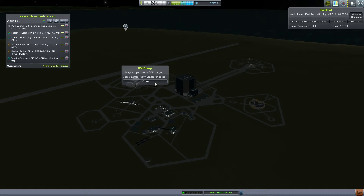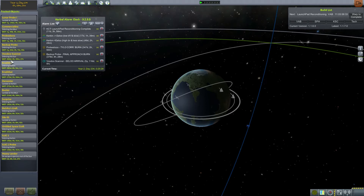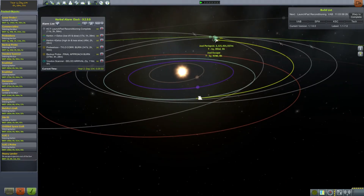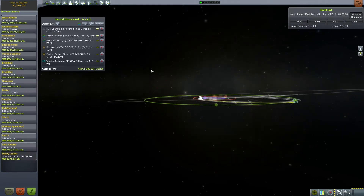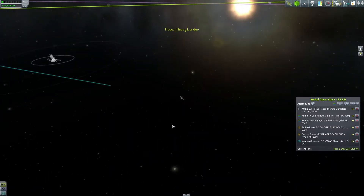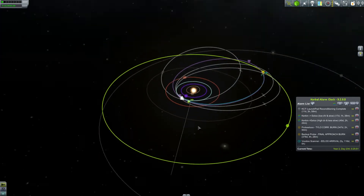The heavy lander has changed sphere of influence — that's fine. Let's check on it. Heavy lander, where is it? The trajectory is scraping out of the sun — it's still on course for Jool. Let's actually plan a course correction trajectory so we can fine-tune its approach to Jool. We have the target set.